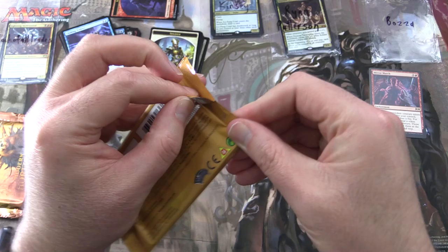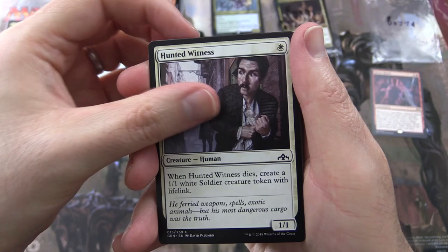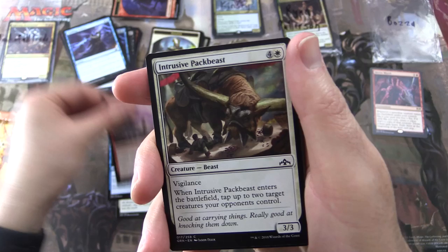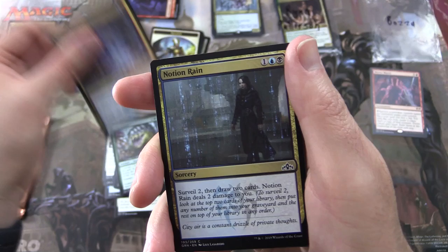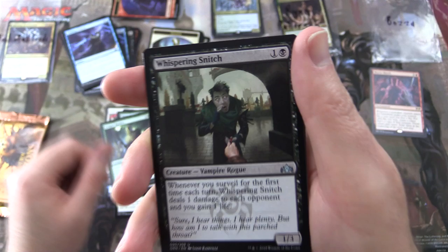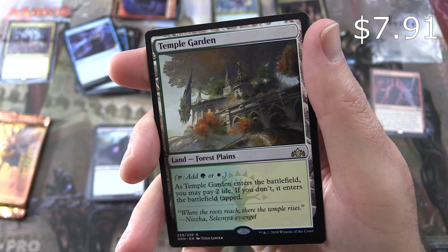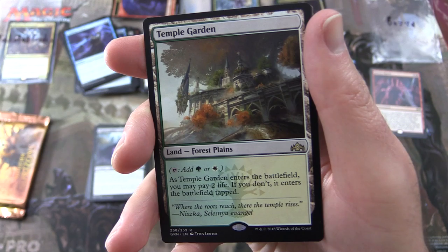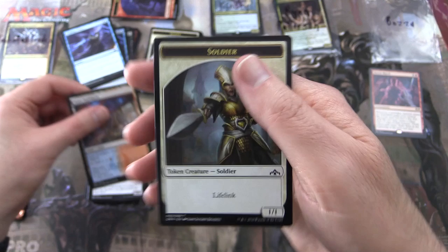Guilds of Ravnica up next — still looking for Shocklands. We start off with Hunted Witness, Unexplained Disappearance, Cosmotronic Wave, Intrusive Packbeast, Pack's Favor, Veiled Shade, Boros Locket, Siege Wurm, Goblin Electromancer, Nullhide Ferox. Uncommons: Golgari Raiders, Whispering Snitch, Plague Crafter. And a Shockland — Temple Garden! Land Forest Plains, tap for green or white. As it enters the battlefield, you may pay two life; if you don't, it enters tapped. And an Izzet Guildgate and a Soldier Token.